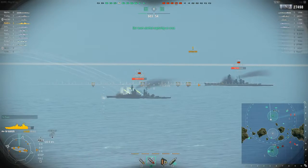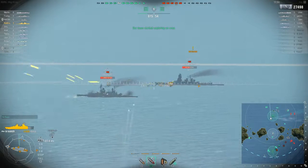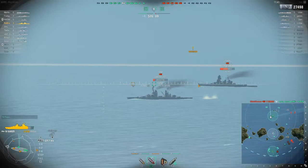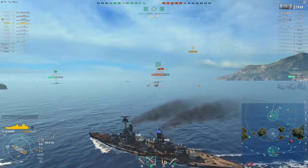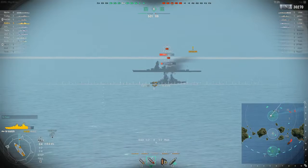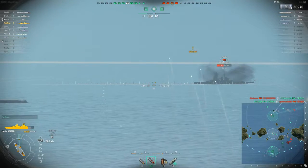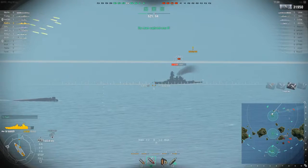We'll focus on the Kongo since it's lower health and not getting focused. One turret lined up — I accidentally target the König but correct to the Kongo. That König is done anyway! Hits on the Kongo but he's right at the limit of our range. The König is gone. All four guns fire on the Kongo as he turns back in. My shooting isn't great — we're hitting the top of the turret and over-penning.